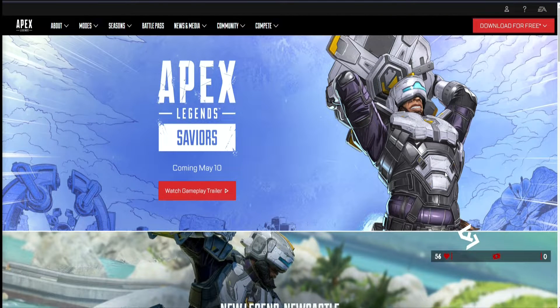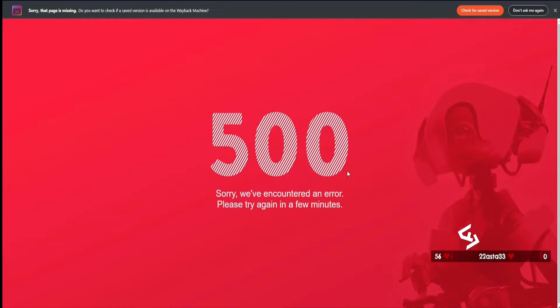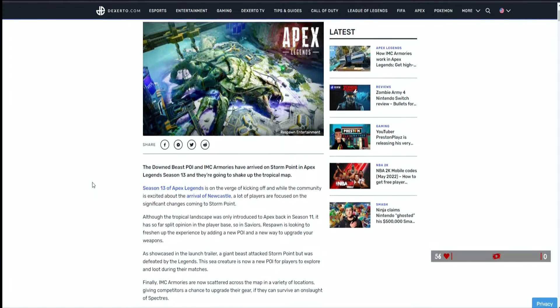Hello, legends! Welcome to Apex Legends. Saviors is coming May 10th and there are new details for the upcoming map update for Storm Point. The EA blog post appears to be down with an error code, but luckily there's a blog post from Dexerto covering the Season 13 Storm Point map changes and the new Down Beast POI, so let's read through it.